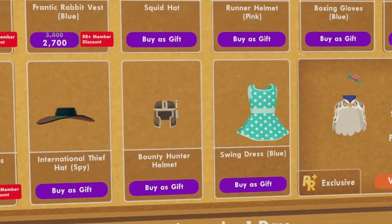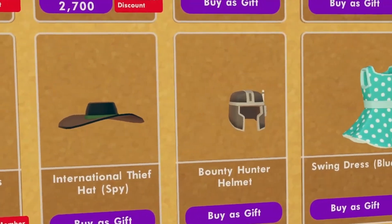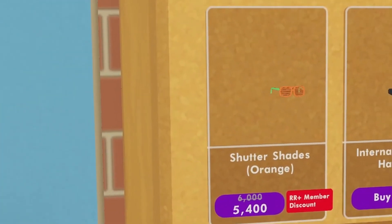Nothing new with our Rec Room Seasonal Plus items: the Swing Dress, the Bounty Hunter Helmet, the International Leaf Hat, and the Shudder Shades, which are orange.